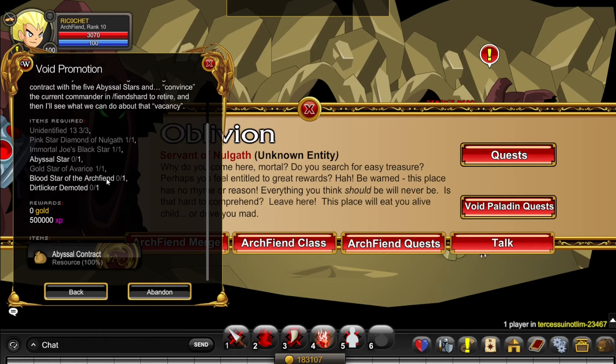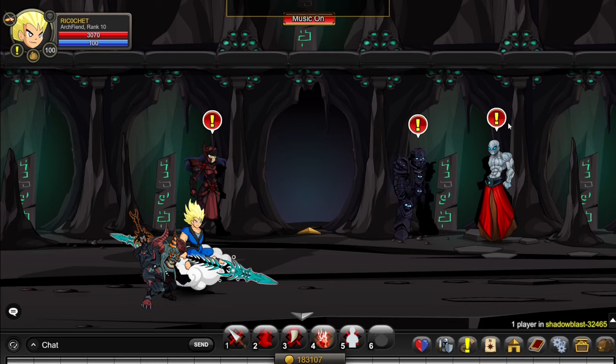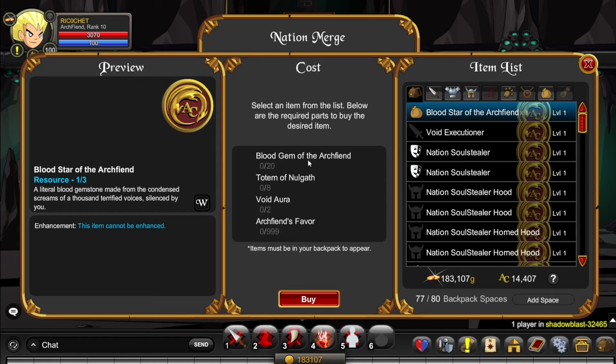For the very final item, Blood Star of the Arch Fiend, you want to go to slash join Shadow Blast. Over here you click on Thranachy and click on Shop. You need 20 Blood Gems of the Arch Fiend, 8 Totems of Nullgat, 2 Voidoras, and 909 Arch Fiend Favors.